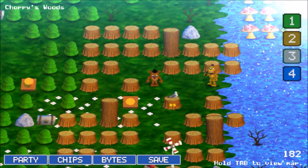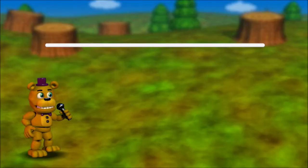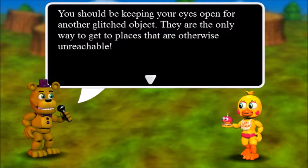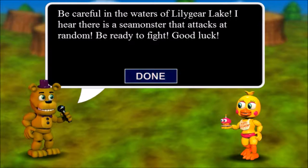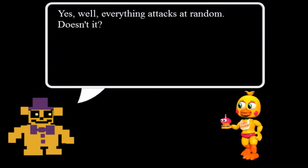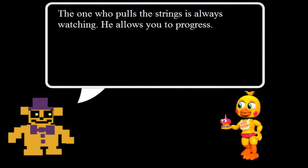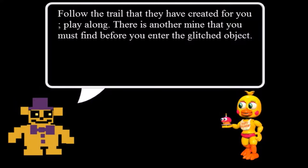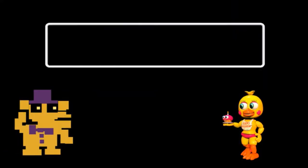Alright, I'm pretty sure I know where it's at. You've reached Lilygear Lake - you should be keeping your eyes open for another glitched object, as they are the only way to get to places otherwise unreachable. Be careful in the waters of Lilygear Lake - there is a sea monster that attacks at random, be ready to fight. The one who pulls the strings is always watching. There is another mine you must find before you enter the glitched object. Find the clock.